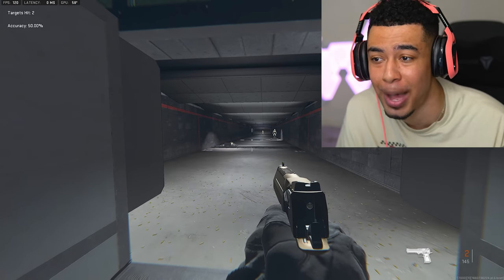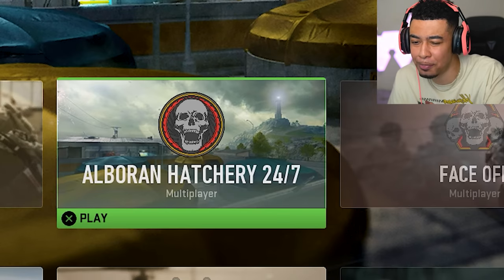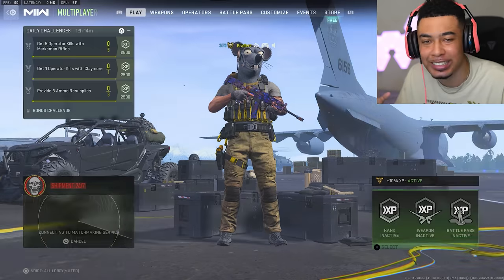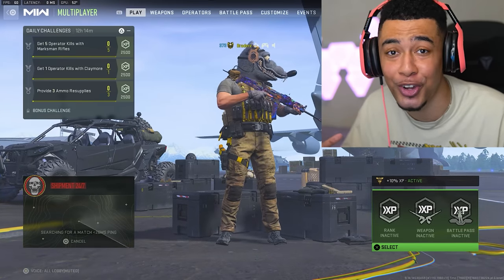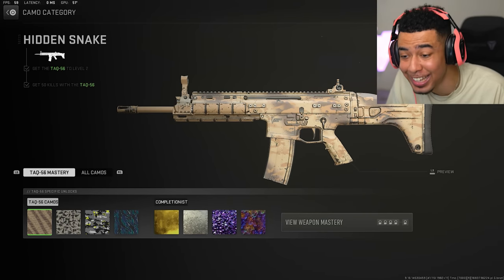They've also brought out a new map — the Hatchery map, which I believe we saw in the campaign, so I'm not too interested in it. What I'm going to do is go into Shipment, use this pistol, rank it up, see if it's got any cool attachments, and see if it's broken — because in the firing range it seems like it could be.